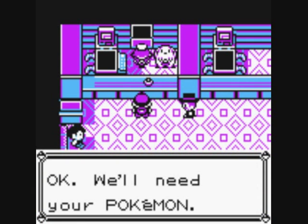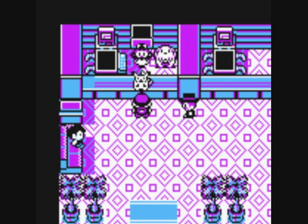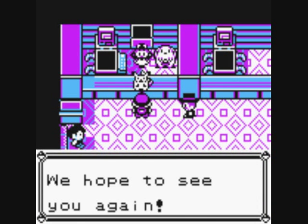In the grass there are Jigglypuffs, Kadabras, Pidgeys, Pidgeottos, maybe Abras and Rattatas — nothing too interesting. There aren't any new Pokemon to catch apart from Kadabra, which I don't need because I already have one.